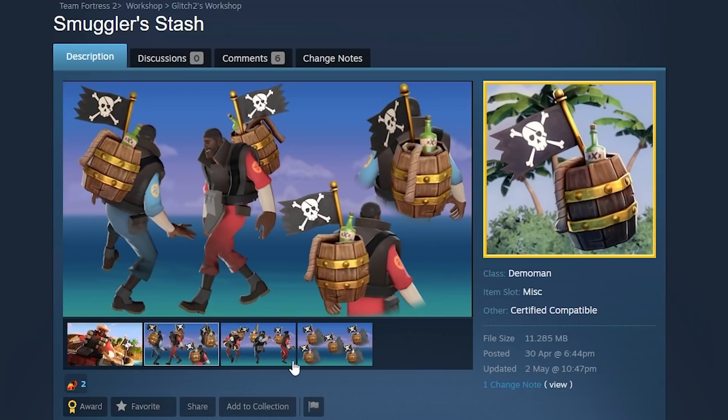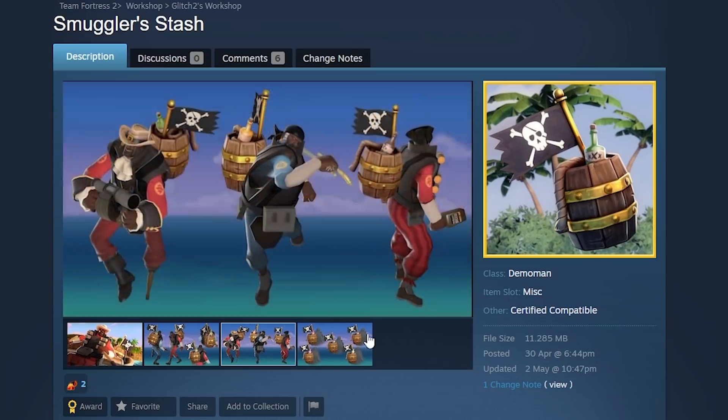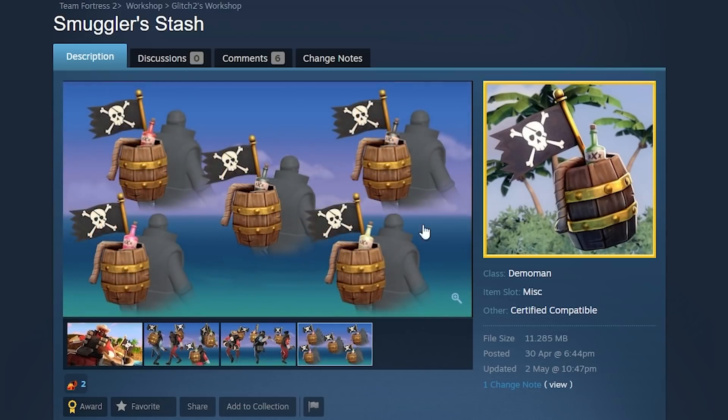Next up, Smuggler's Stash — a normal cosmetic for Demo Man, a multi-back cosmetic consisting of a barrel, a flag, and a bottle of rum. Oh, and also a big old rope, which is supposed to be a fuse. You can paint it — and I just realized you can make it pink. It only colors the rum, so you'd have a pink rum bottle with that.